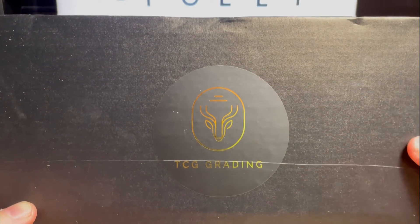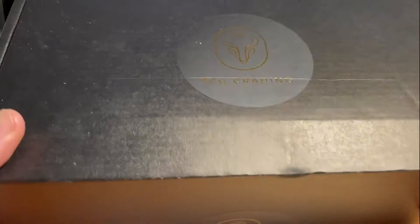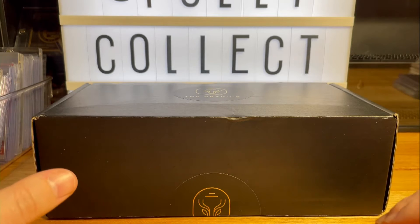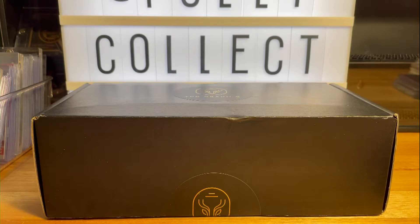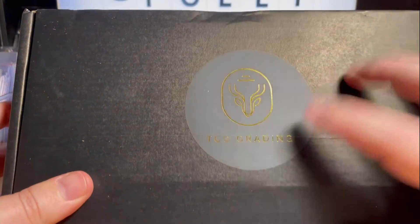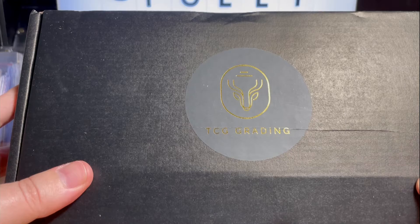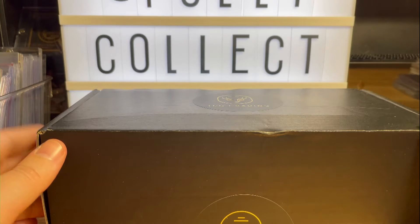TCG Grading. I opened a box of first edition MetaZoo Nightfall a few months back and decided to send some of my favourite cards off for grading. They're absolutely beautiful design — I like the dark artwork, they're absolutely sensational cards. I thought those cards would pair really really nicely with the TCG slabs. They look really good with Pokemon and Yu-Gi-Oh and Magic cards as well, so I thought I'd give these guys a go. Sent 10 cards off and about 35 days later I've got them back.